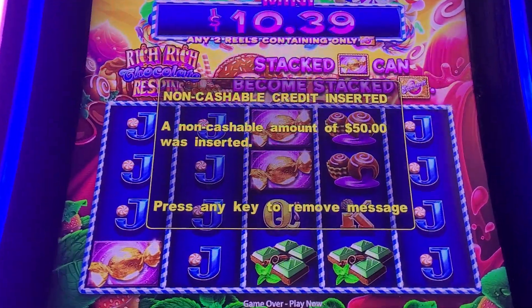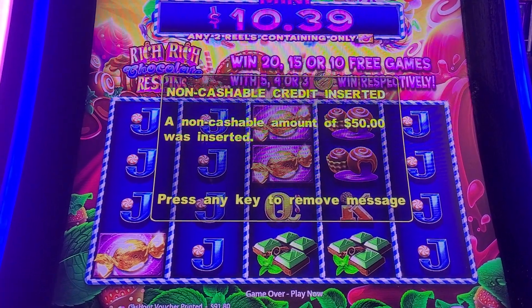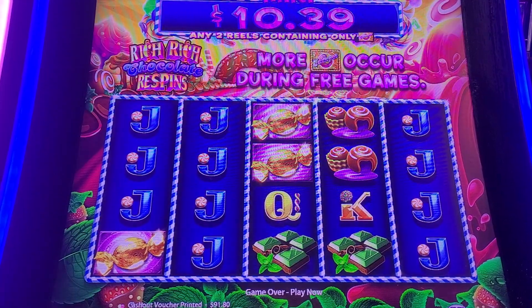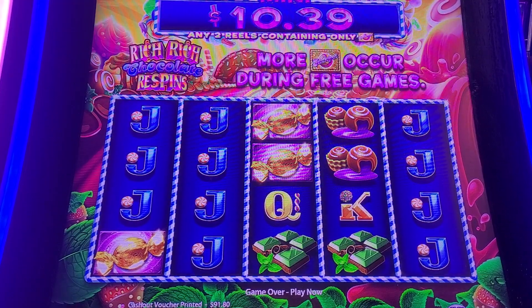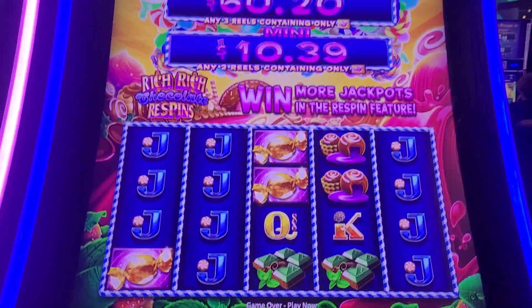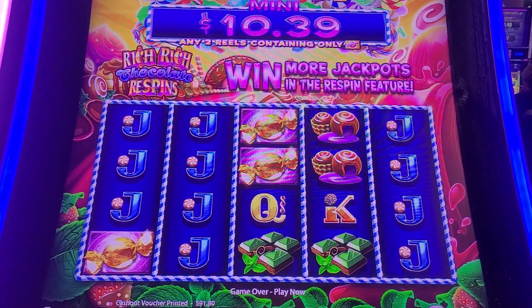Hey guys, so today we're playing at a different casino. We're at Cedar Lakes, up in Cass Lake, Minnesota. They also have Sugar Hits here, but it's a different version — it's like the chocolate one. So we're gonna try that out. Make sure to check out the description, got the Instagram and TikTok down there. We got $50 of free play, gonna do some $1.80 bets to start. This one's kind of cool — it's like the new version, the big cabinet machine, versus the old-school one we play at TI usually.